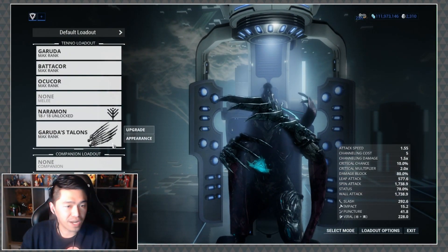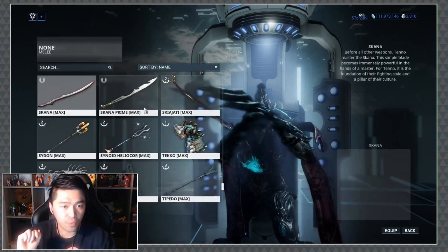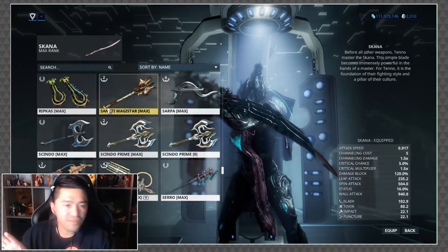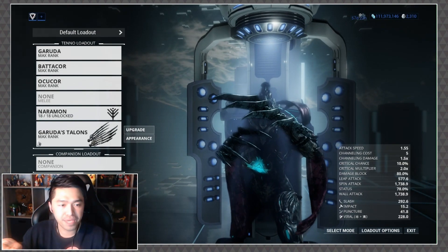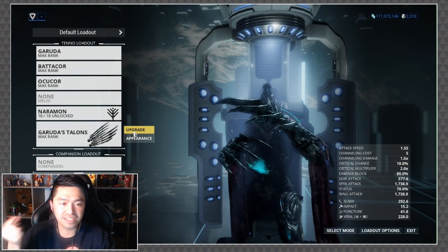Garuda's Talons are activated by not having a melee weapon equipped. As you can see, if we equip the Skana there are no more Garuda Talons, but if we scroll up and unequip it — boom — Garuda's Talons appear.